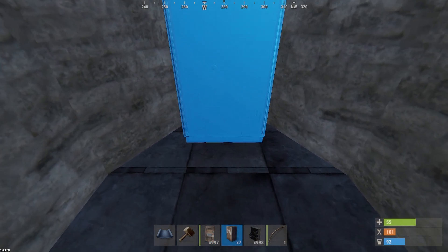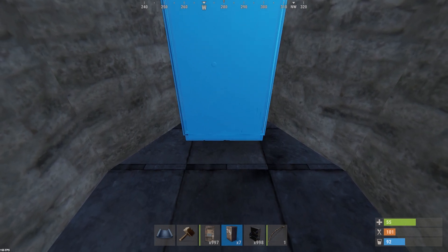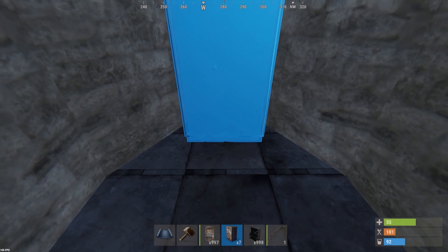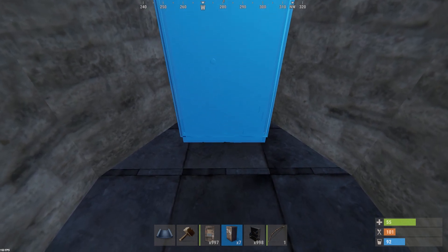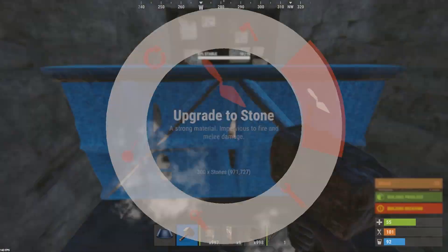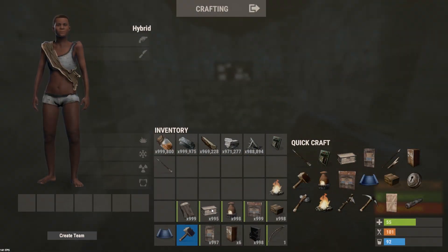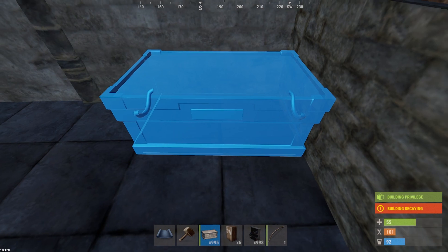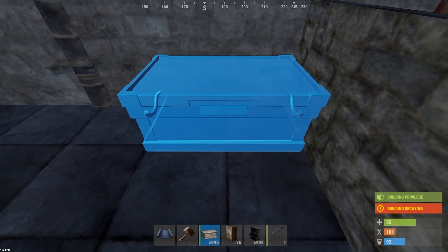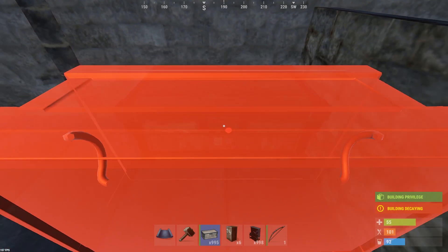When placing the tool cupboard, push it as far back in the triangle foundation as possible so it's wedged against the walls, then bring it off the 2 back walls just the tiniest bit to get the best lootable position for the locked TC room. I've started locking off the TC room with a half wall and will fully seal it later so it's unlootable. But I want to get the rest of the base done first, since that's how I'd build it in a wipe.